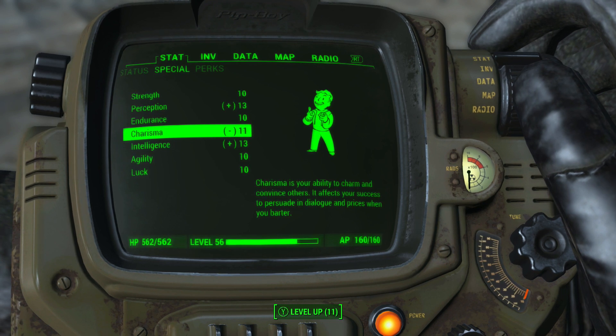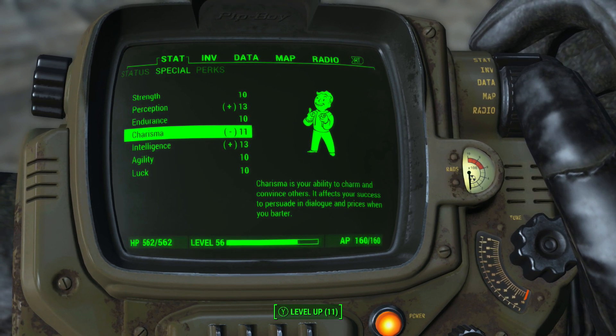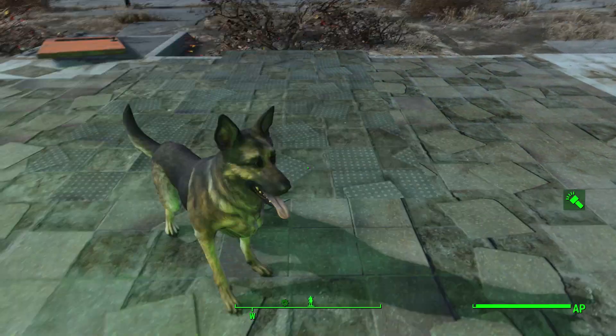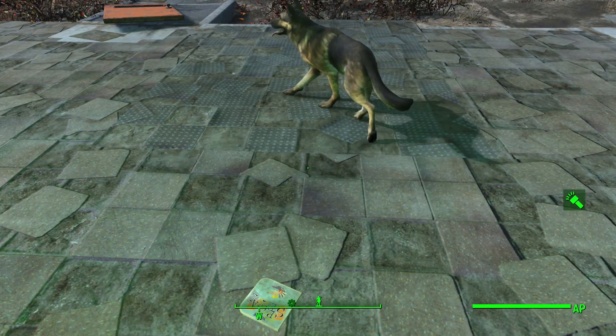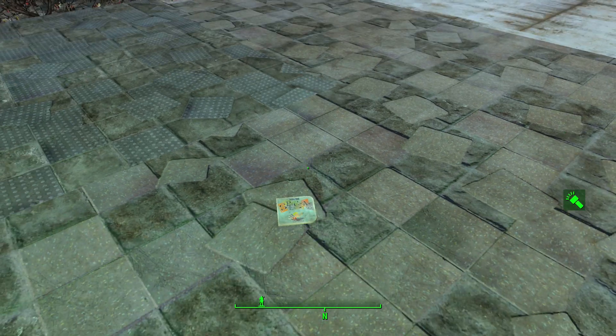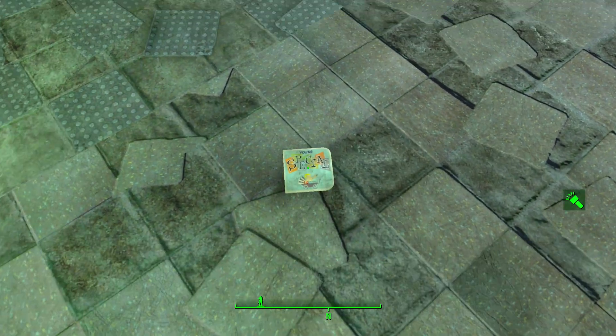And the Daddio has still not worn off. So what's going to happen now is the Daddio will wear off and then we will end up at 13 charisma. And then from there, we will be able to get the bobblehead, which will make it 14. And that's basically it — that's how you're able to get 14 in your charisma special stat.